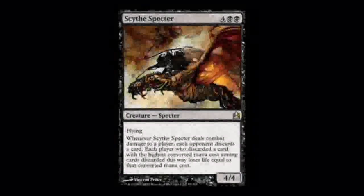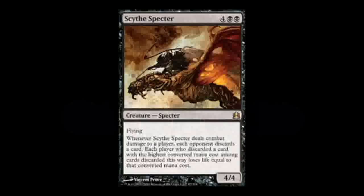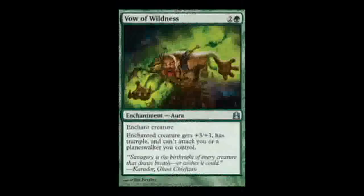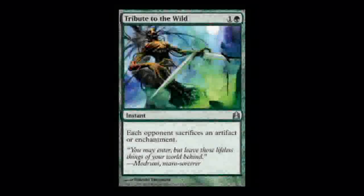Scythe Specter is pretty sweet. He's a Specter, which is kind of what I like to call an endangered creature type. He pulls double duty by messing with people's hands and their life totals, which is always awesome. The Vow enchantments are all pretty interesting and serve as decent removal on a budget — the clause of not being able to attack you or a planeswalker you control is pretty sweet. Tribute to the Wild isn't bad since it deals with indestructible artifacts as well as shrouded enchantments, but where one artifact or enchantment is, others are probably there also.